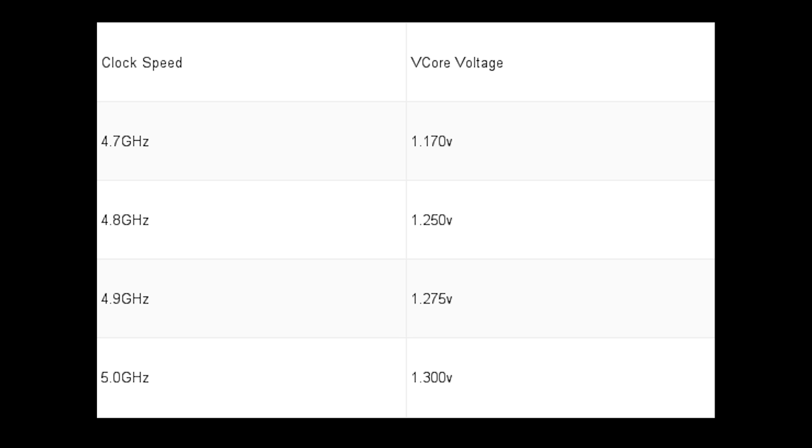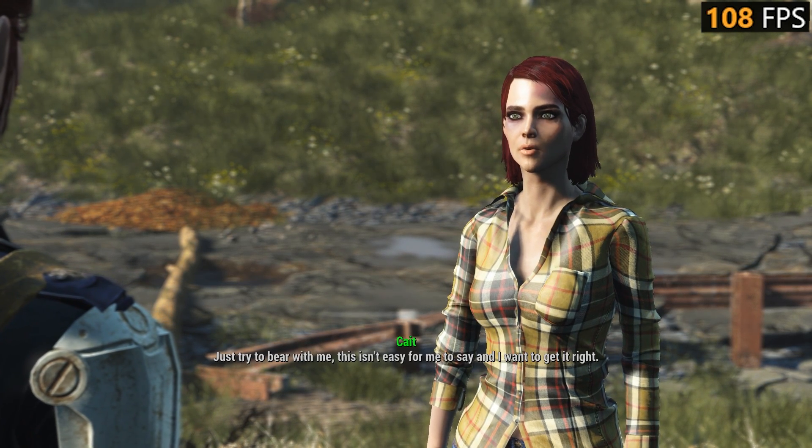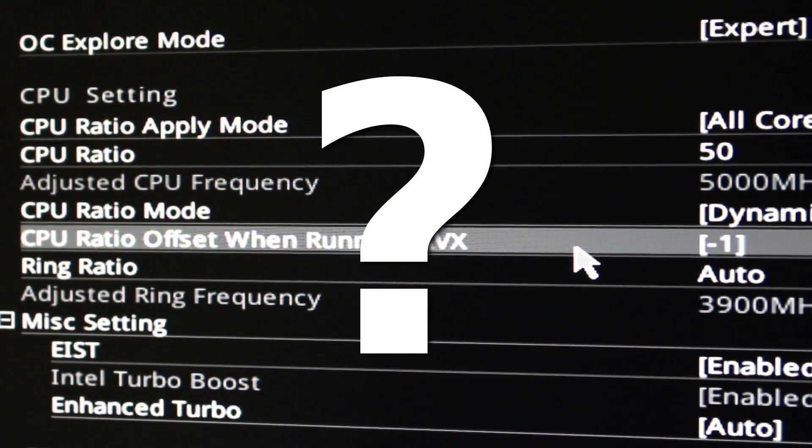1.250 for the 4.8GHz, and 1.30 for 5GHz. I also enabled XMP for the RAM, and a negative 1 multiplier on these instructions. Everything else is default.